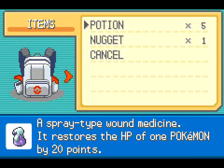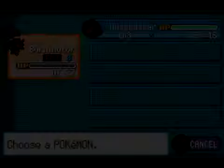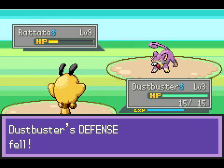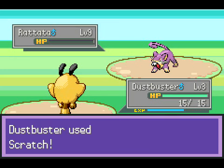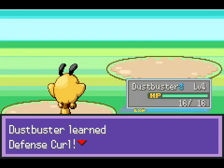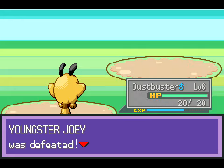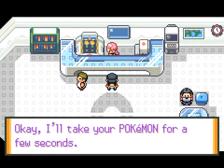This Rattata has me in trouble - I have no defense and it's just gonna Quick Attack me to death. That's a level 9 Rattata. See? Difficulty increased. I think this Rattata is like level 3 in Gold, Silver, Crystal. Dustbuster, you gotta kill this thing. Dustbuster being a beast! Leveled up to level 4... now level 5, thanks to the increased experience. This is why you don't really need to grind in Liquid Crystal - you get a lot of experience if you're lower level. I just went from level 3 to 6!